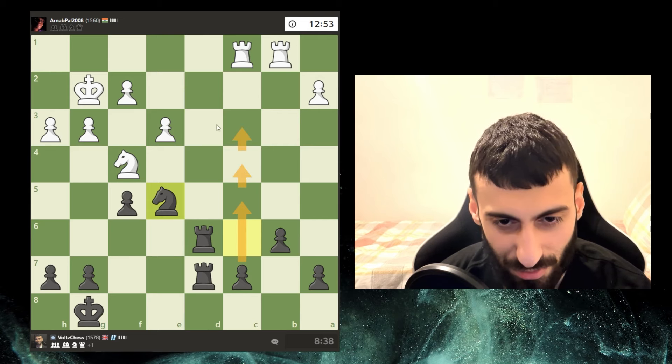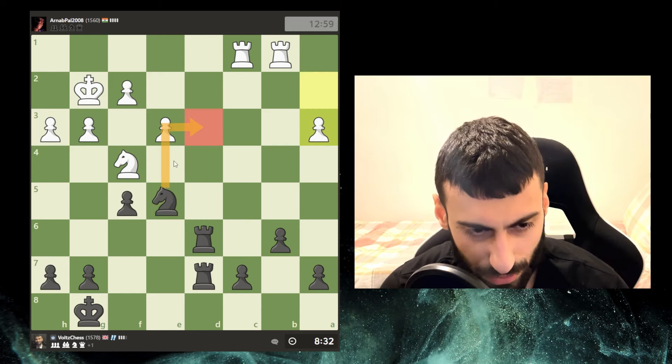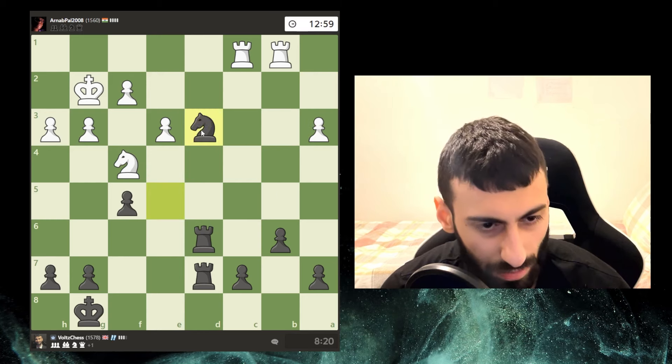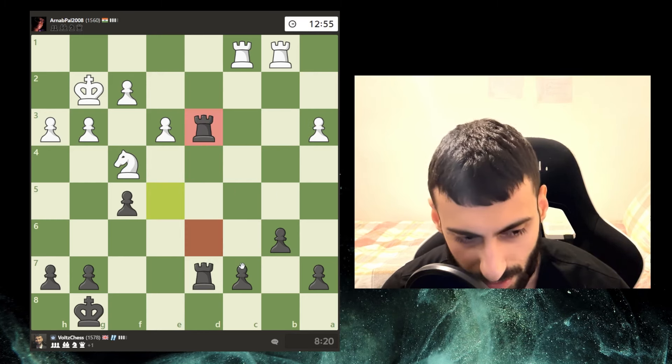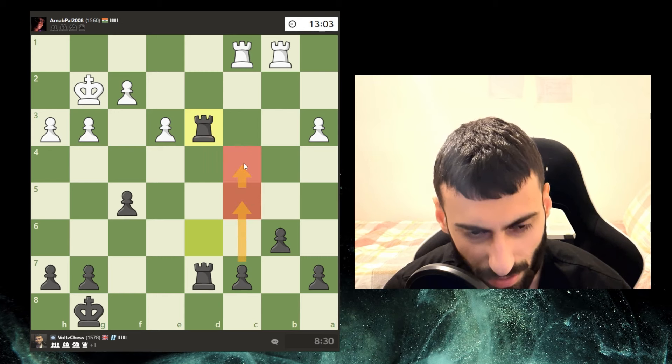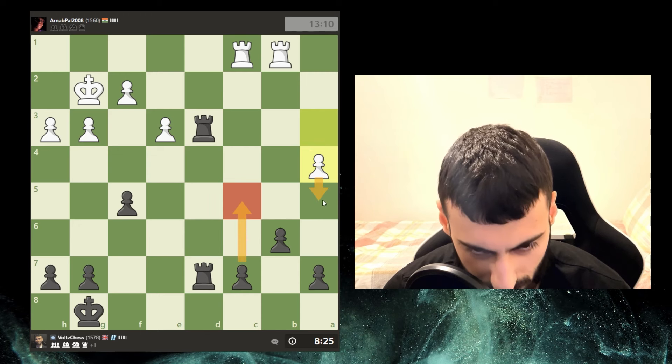The main idea is you create a passed pawn, your opponent tries to deal with it, and then you use your free pieces to collect everything else. Force the trade — take, take, and we're attacking this too. I'm going to go for this. I'm happy with this trade. We trade here and then I'll push the c-pawn, and then I think I could actually promote that.